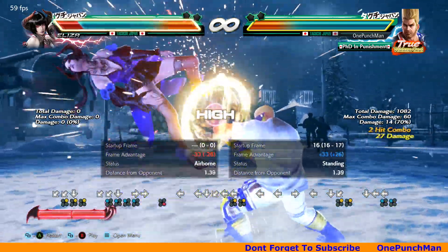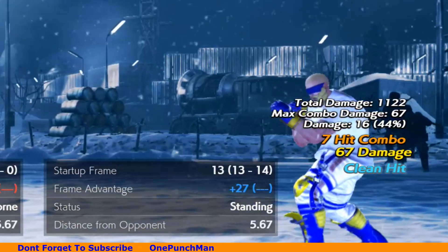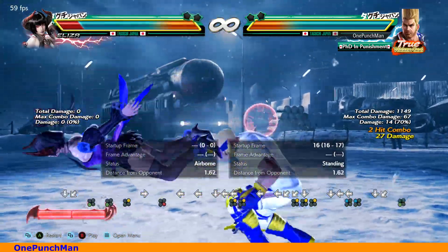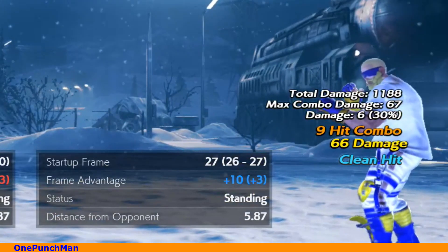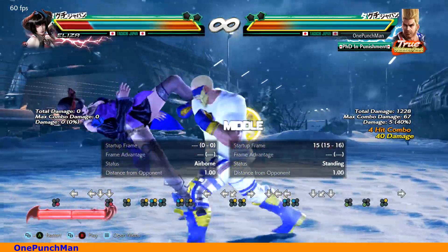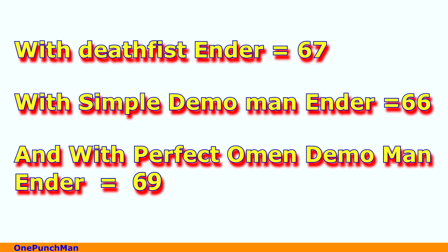Deathfist and Demoman have different damage according to the situation. With Deathfist as the ender, damage is 67 in that combo — that is a long distance combo. With simple Demoman in this long combo it is 66, and with perfect Omen Demoman the damage becomes 69. So if you know you cannot do a perfect Omen Demoman, then Deathfist is the better option as it will give you more damage.